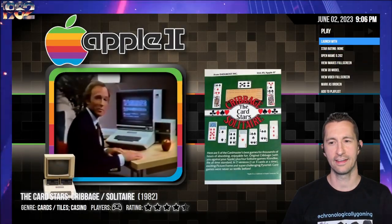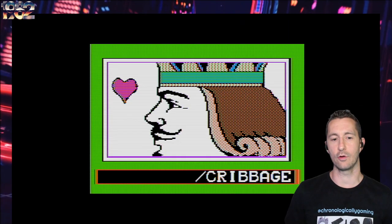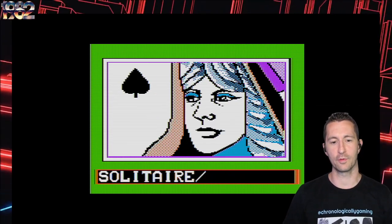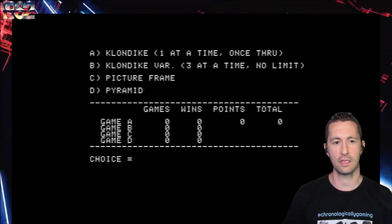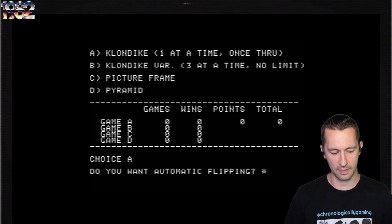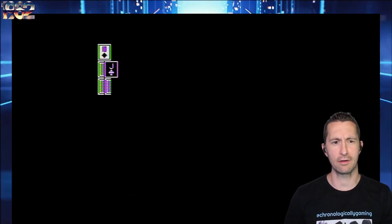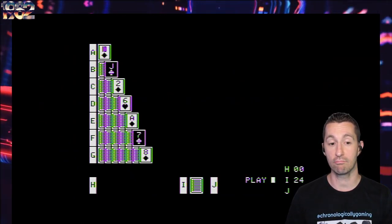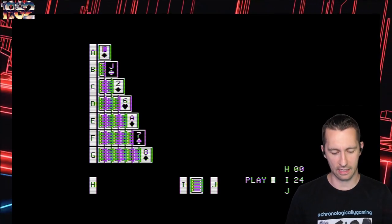Let's pop in and play some Card Stars, Cribbage and Solitaire. Still April 21st, 1982. This is by Datamos, developed by Art Carpet. We're probably not using joystick for cards. Really cool opening — nice high-res picture. We got Klondike, Klondike Variance, Picture Frame, and Pyramid. I'm kind of familiar with Klondike so let's go with that one. Do we want automatic flipping? Yes, we do. Let's see what Art Carpet has got.